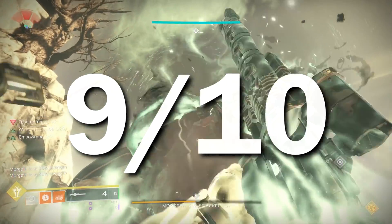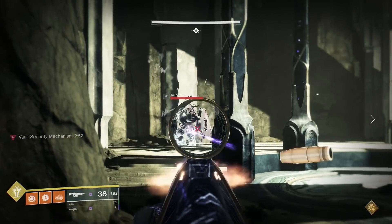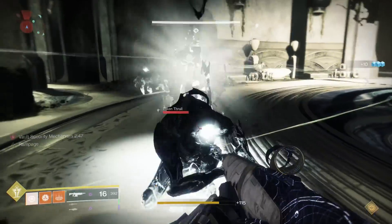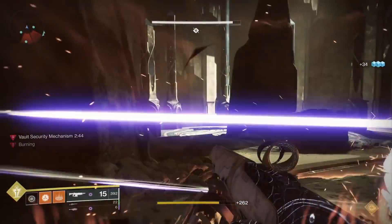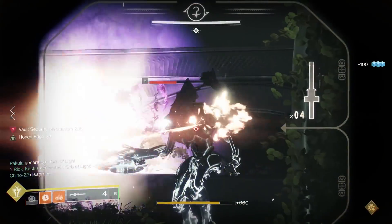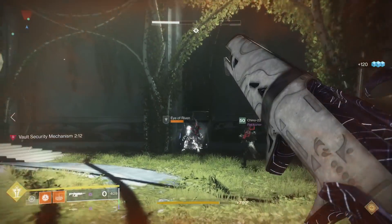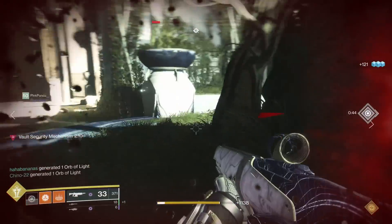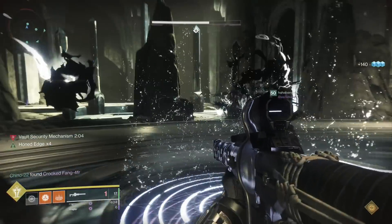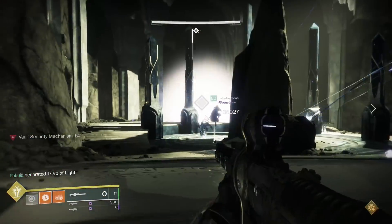The next encounter is the Vault, which is very different — there's no boss DPS. It's about staying alive, killing adds, and most importantly slaying Knights and Eyes of Riven. Against the Eyes of Riven it's actually not great because they have shields and this is a kinetic weapon, so you really can't get precision shots right away. It does a lot of damage if you lower the shield first, but that seems like a lot of work.